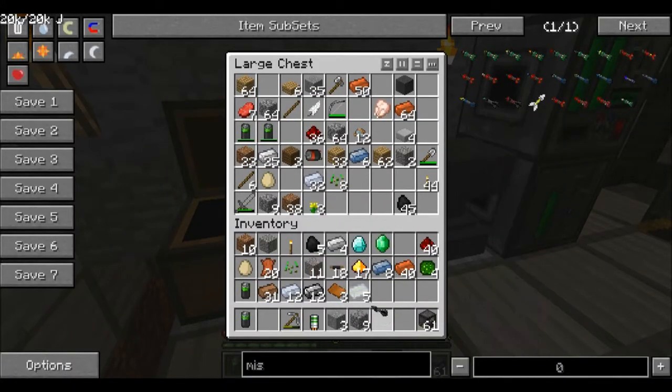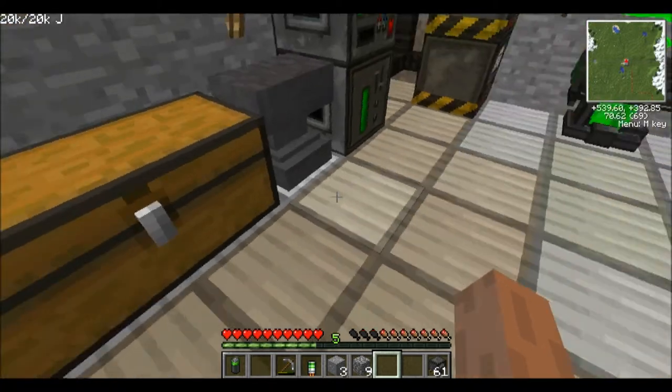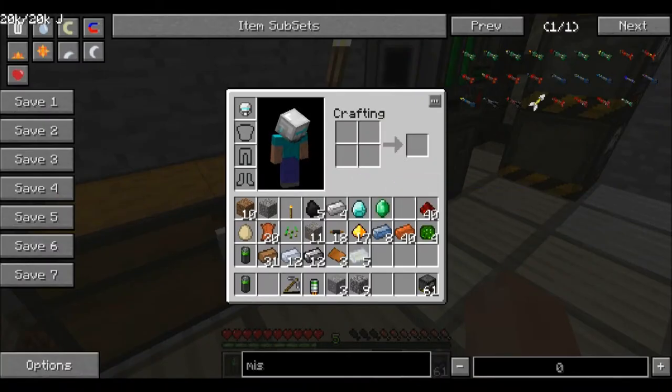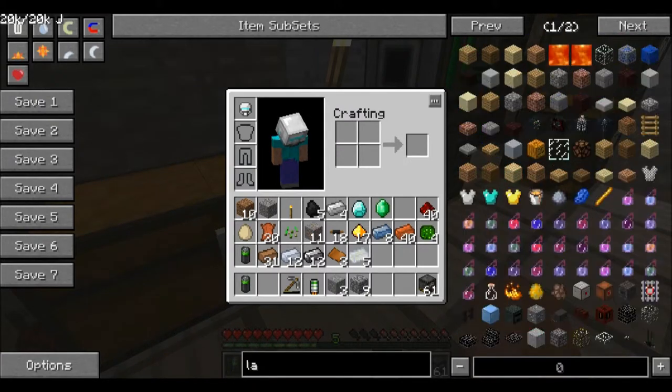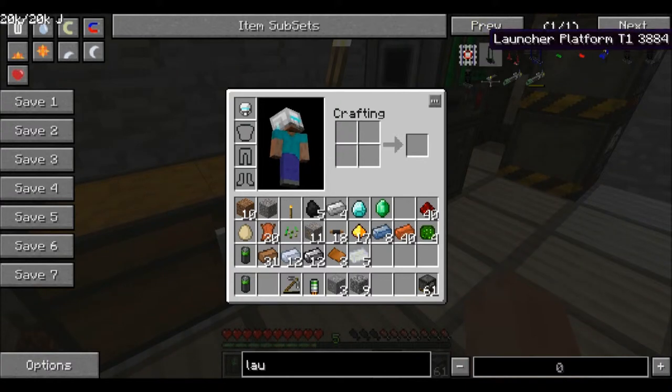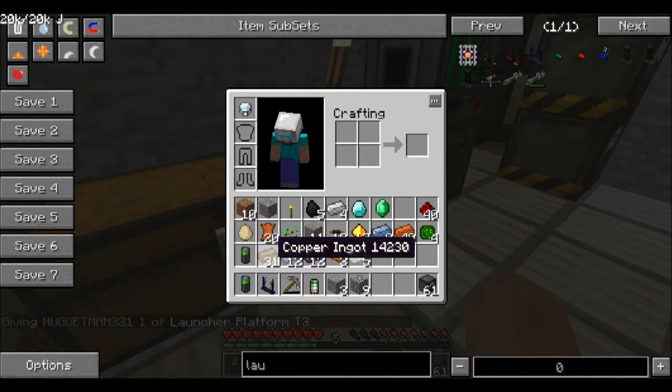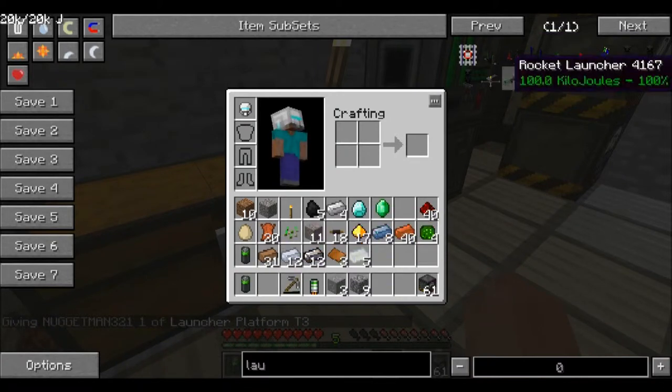Let's put that in the chest. What else do we need to do? We need to get a missile launcher. I don't know which one I need. Let's get the hardest one to get. Don't cheat, Lewis.